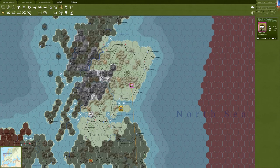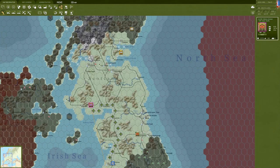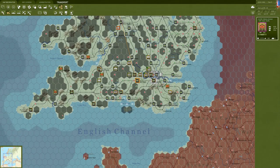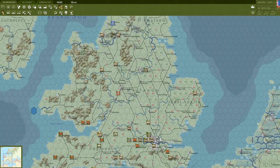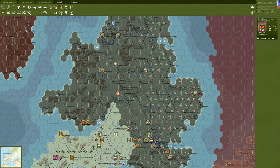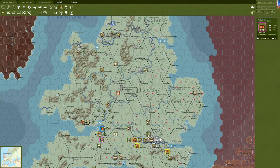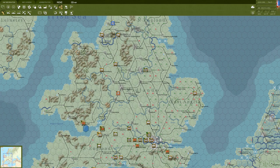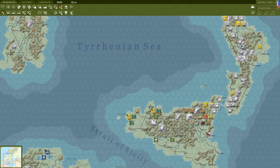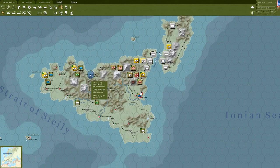The 3rd British Infantry Division seems useful. Let's take them down to Cardiff as well - it's progress even without being able to fully unload. We'll move these guys north to get ready to go as well. So these three stacks will go in the next three turns. I think that'll work just fine.